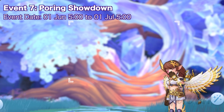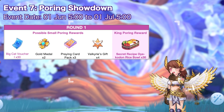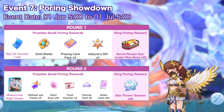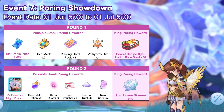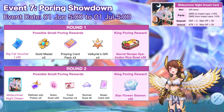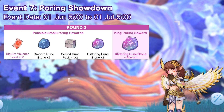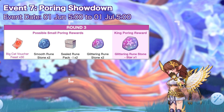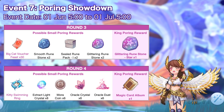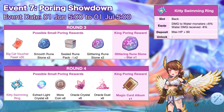Here are the rewards for completing each round. For round one, the best Small Pouring reward is 30 Big Cat Voucher 1, while the King Pouring reward is 30 Secret Recipe Oyakodon Rice Bowl. For round two, the best Small Pouring reward is the limited edition Midsummer Night Dream offhand card which increases damage to Insect Grace Monster by 10% and reduces damage received from Insect Grace by 10%, while the King Pouring reward is 50 Star Flower Stamen. For round three, the best Small Pouring reward is 30 Big Cat Voucher Feast, while the King Pouring reward is 1 Glitter and Runestone star. For the fourth and final round, the best Small Pouring reward is the limited edition back item Kitty Swimming Ring, while the King Pouring reward is 1 Magic Card Album.